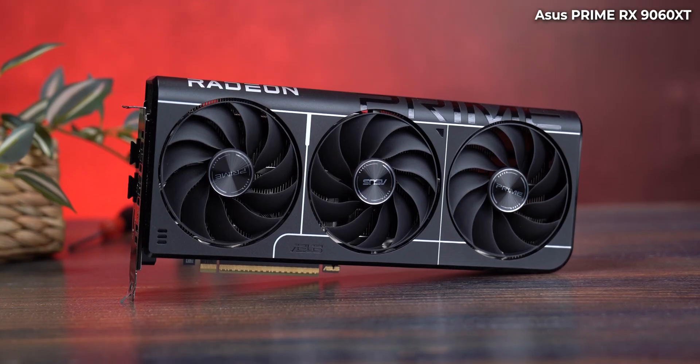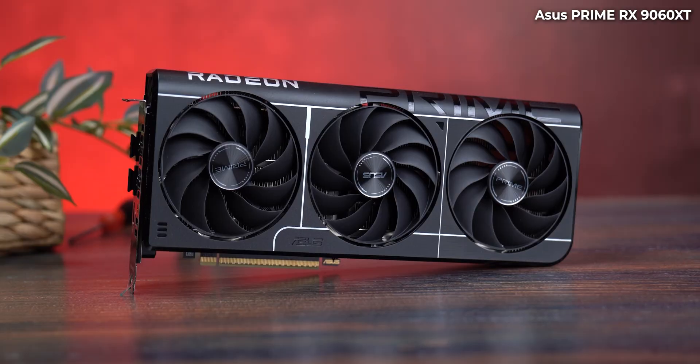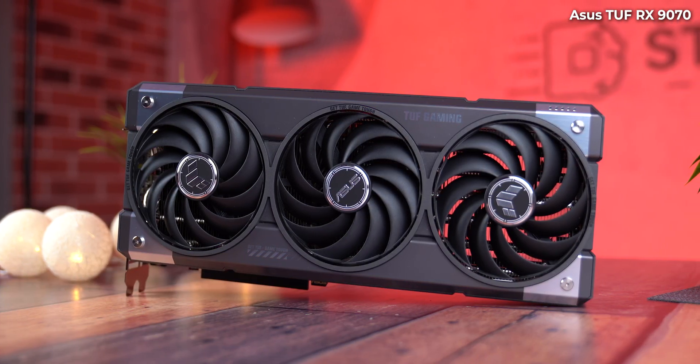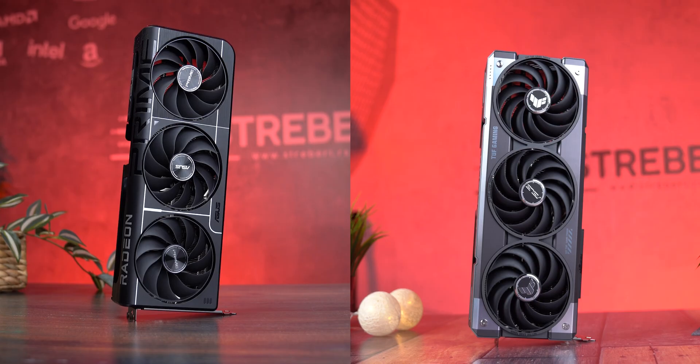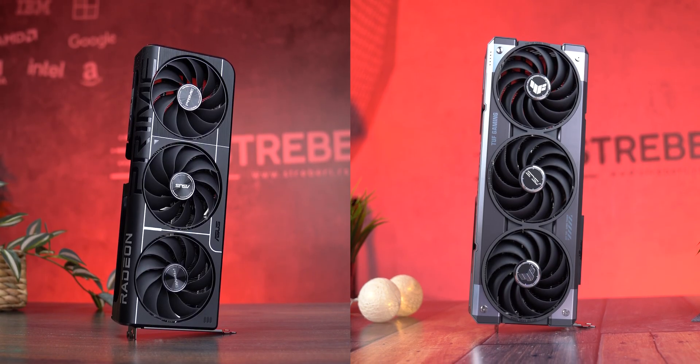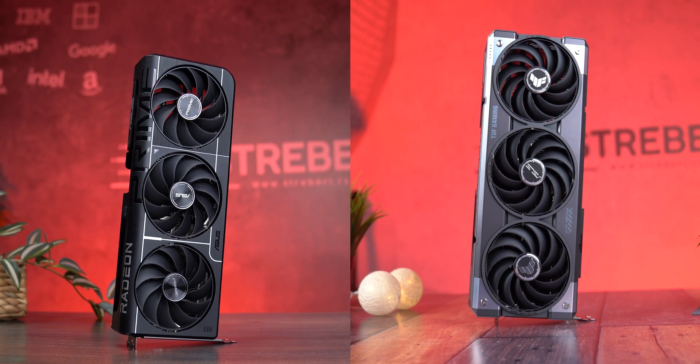Today, we are testing two AMD GPUs that might look similar on paper. Both have 16GB of VRAM, but VRAM is not everything. One costs around $420 and the other close to $600. We tested the RX9060 XT and the RX9070 across 16 games at 1440p using our custom high settings, and we measured everything.